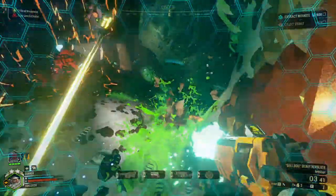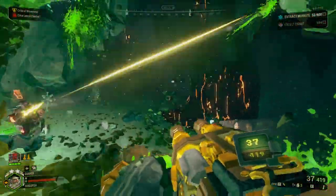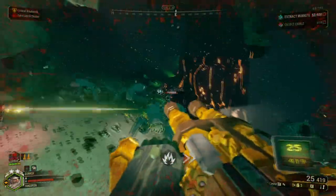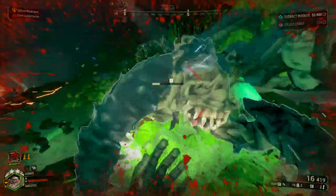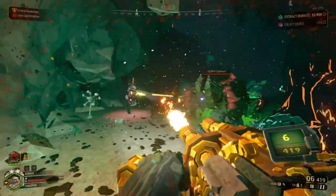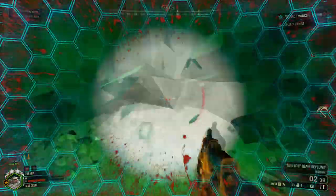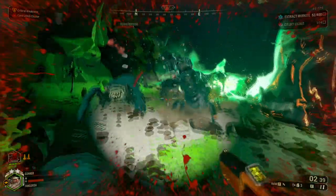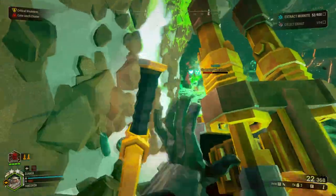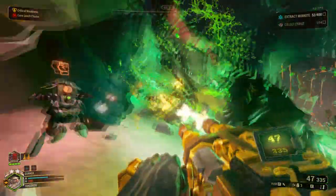I accidentally hit a cave leech and accidentally dropped a wall of fire on my own face. I keep killing my Steeve buddy accidentally. On Critical Weakness I just wreck everything. Radiation pools are killing bugs. An oppressor shows up — I tell it to stay away from Steve.